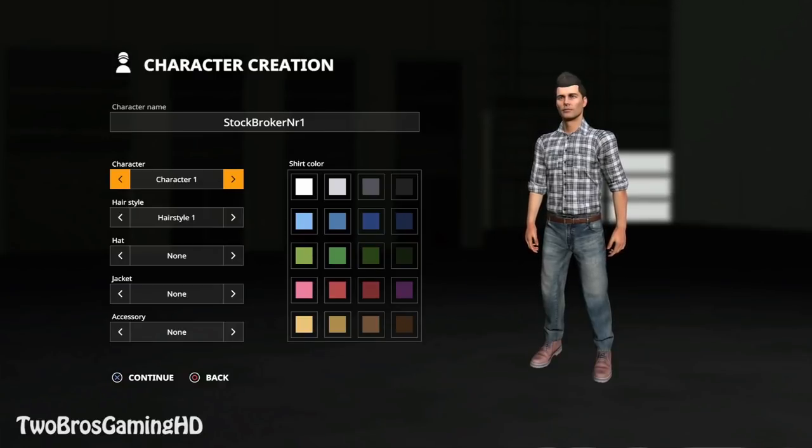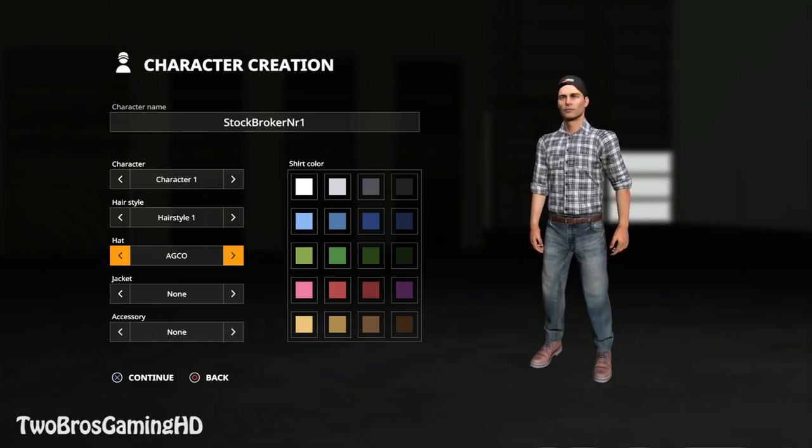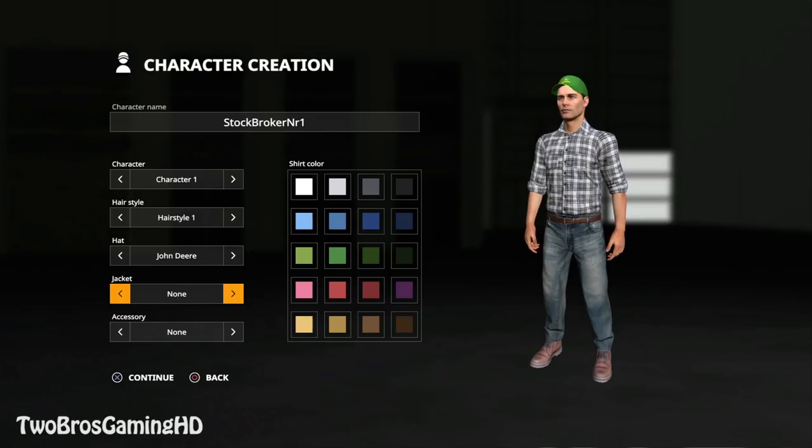You can actually change the character right here - not only the color of the shirt, but there are different characters. I'm going to take the first one. Hairstyle - going to pick this one here. Then we have hats - horse hat, ATCO hat. Since this is an American map, I'm going to go with John Deere because that is also the new machinery in the game. We'll take without a vest and no sunglasses.